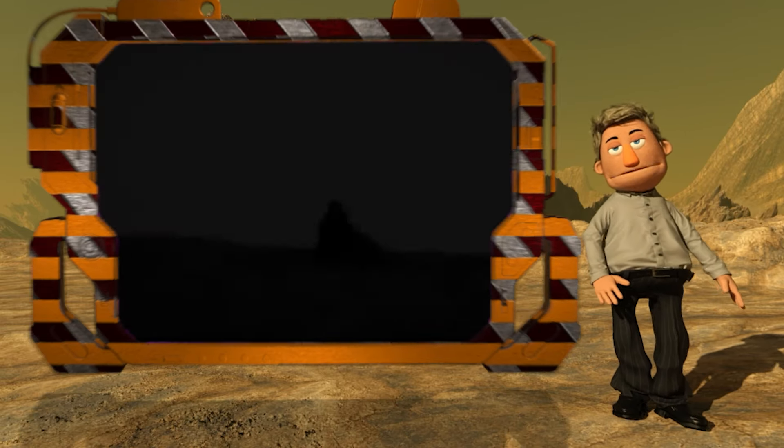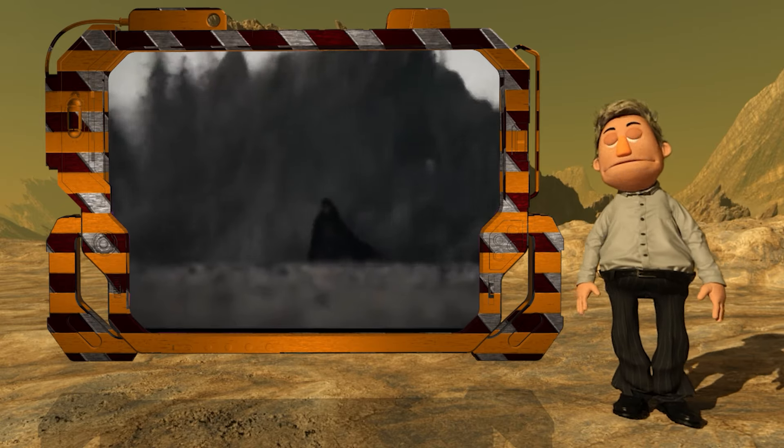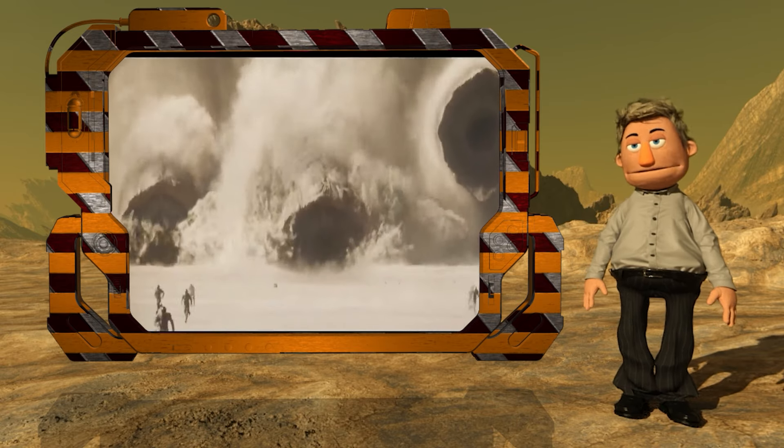The sandworms of Dune have animal-like intelligence, varying only slightly in appearance between adaptations, and are so tremendously large that they can rise from the ground and eat whole buildings.